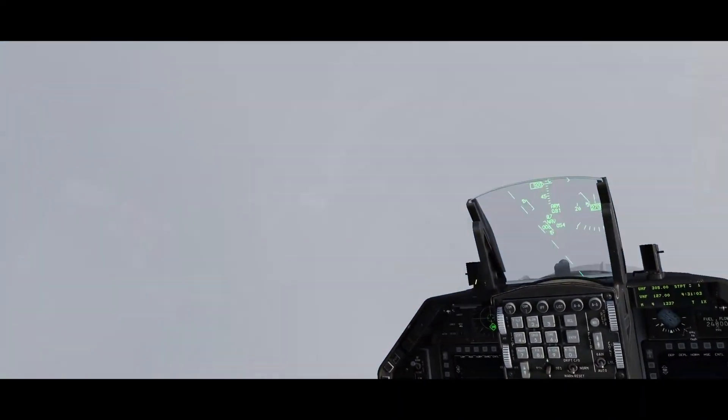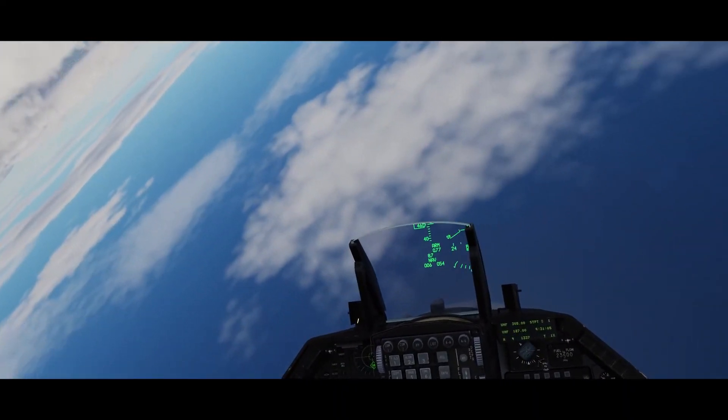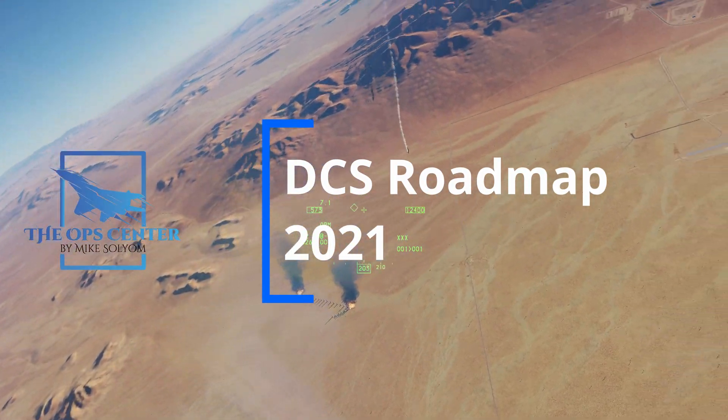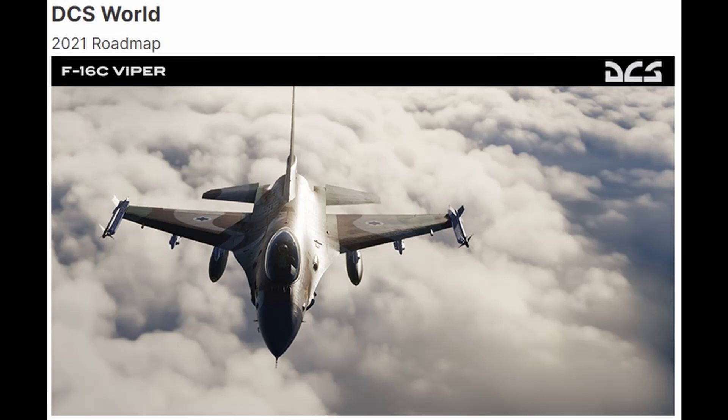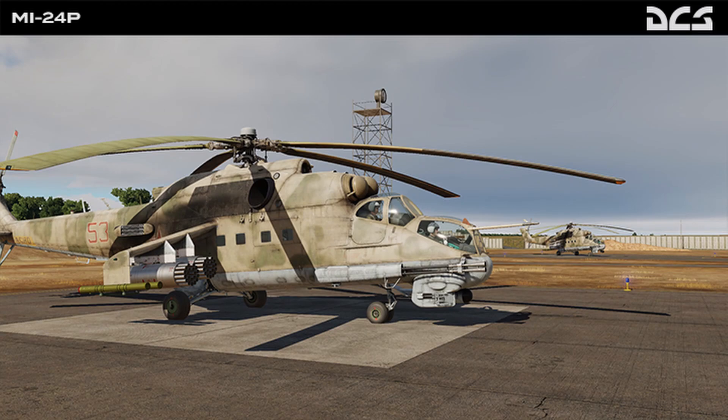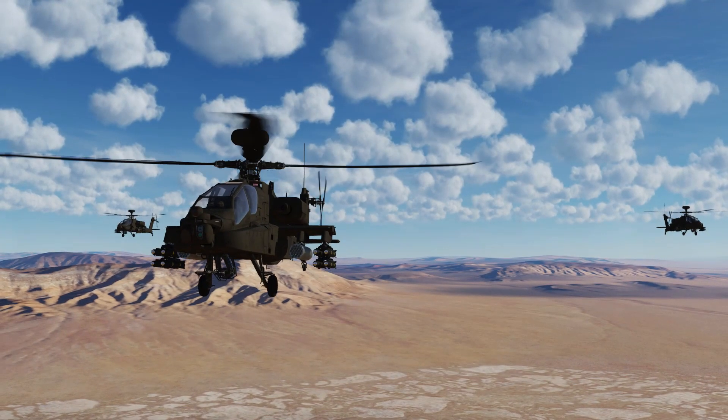But that's not all the developers of DCS have in store for us. So let's take a dive into Eagle Dynamics' roadmap for 2021. In addition to all of the changes they're going to be adding to DCS this year, ED also announced the following modules that they plan on releasing: the de Havilland Mosquito, the MI-24, and the Apache Attack Helicopter.